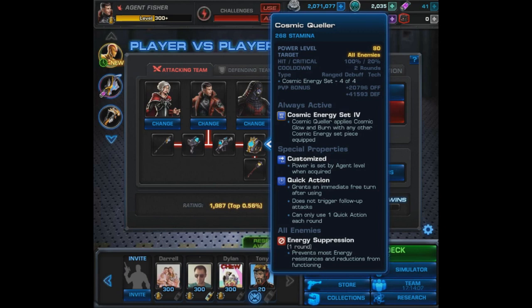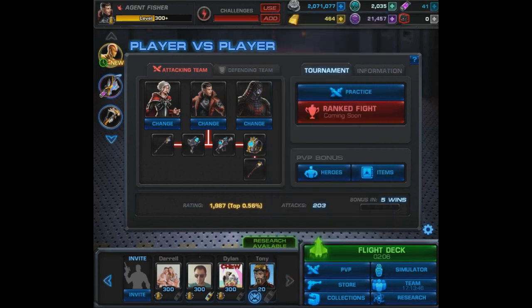The only thing the set was missing is a quick action, and yes — the Cosmic Queller is a quick action. It originally applies energy suppression, which prevents most energy resistances and reductions from functioning. Then with another piece of the set it applies Cosmic Glow and Burn — a really nice AoE debuff. The set fits together perfectly in my opinion and goes very well with the theme of the spec op.